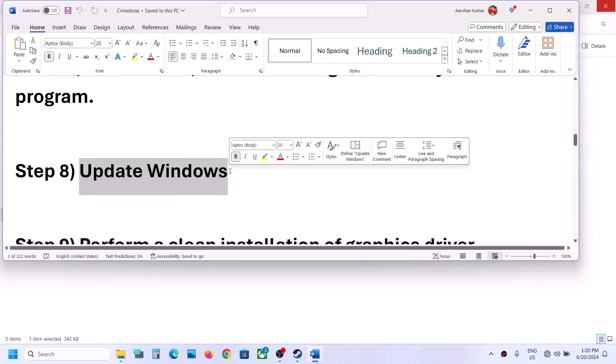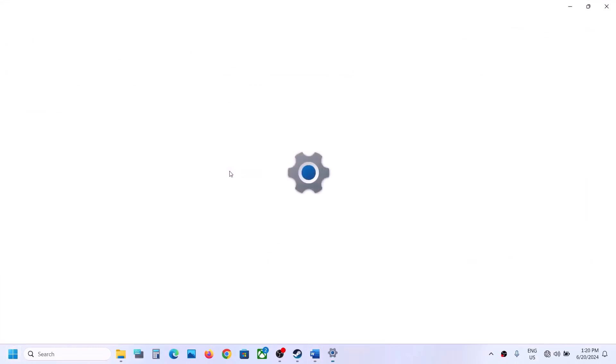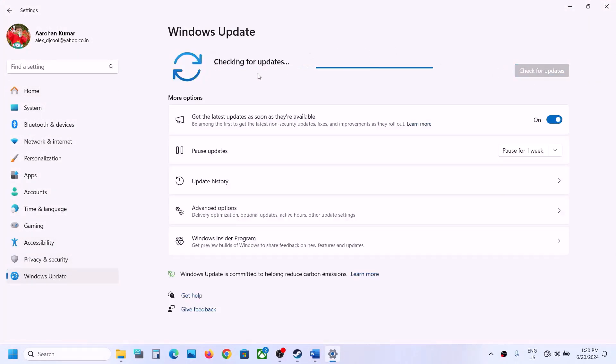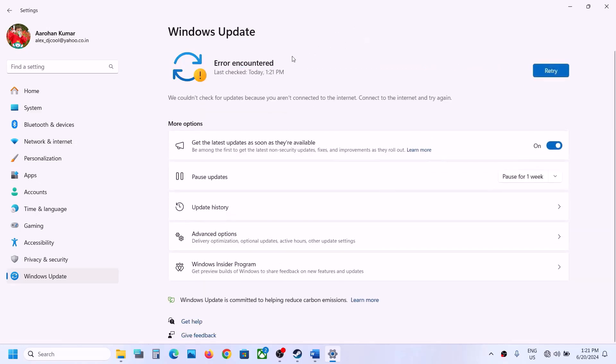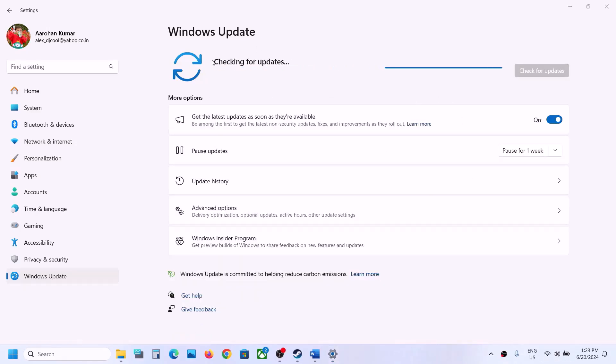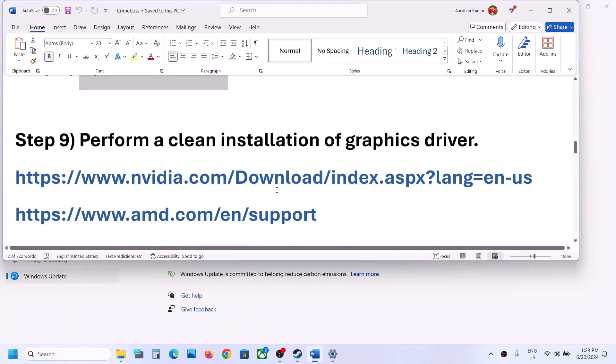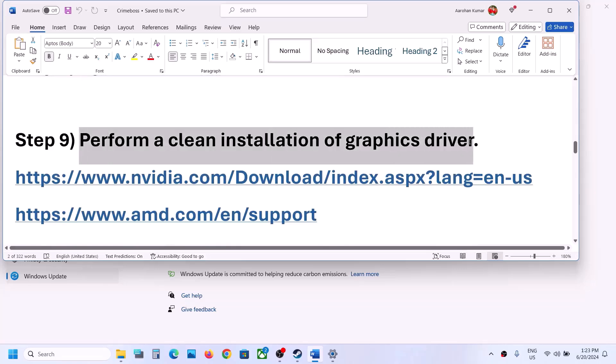The next step is to update Windows to the latest version. Open Windows Settings, go to Windows Update, and click Check for Updates. Make sure you are connected to the internet. Once all updates are installed, restart your computer, and after the restart try launching the game and check.